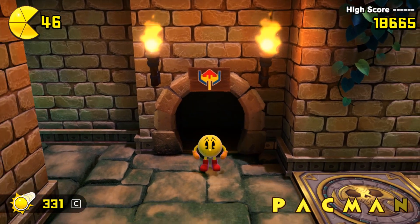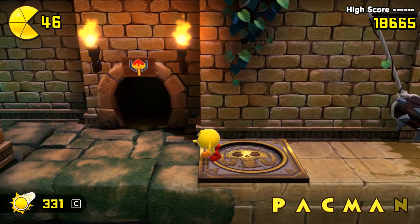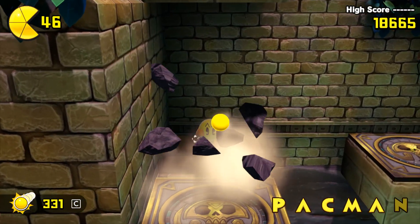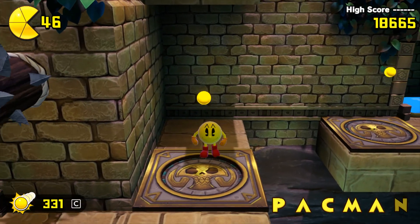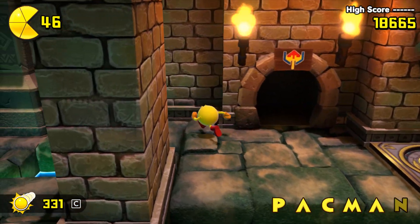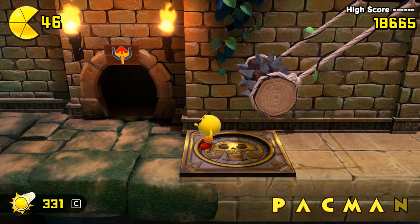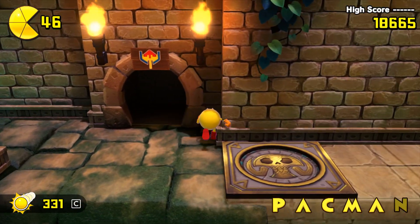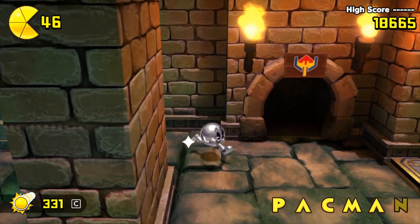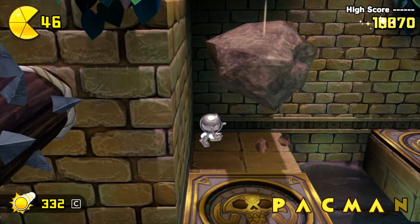That was scary to say the least. Now this switch has a different effect — you might see that spike block. When we press it, it starts rolling back and forth. I imagine if Pac-Man ever decided to crouch it would be to walk back, and suddenly that sort of maneuver would be helpful against certain enemies.